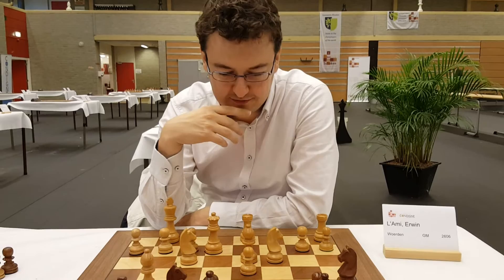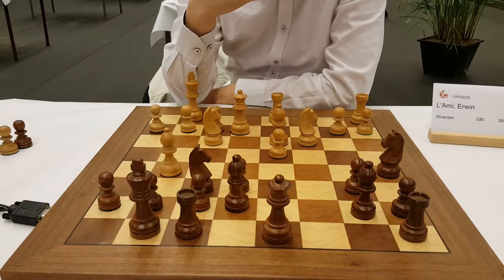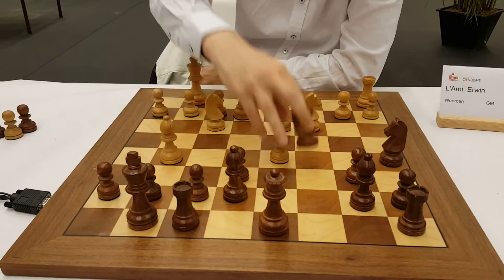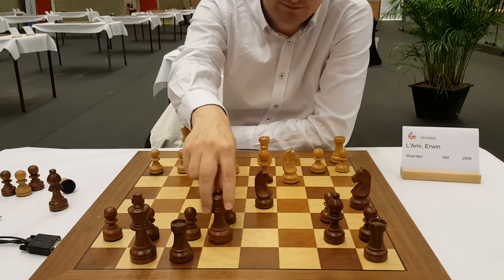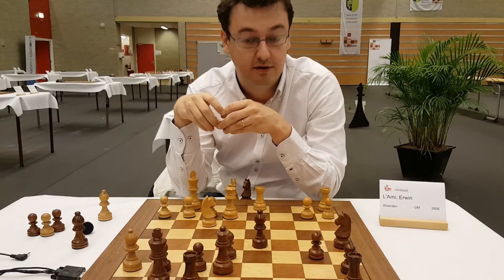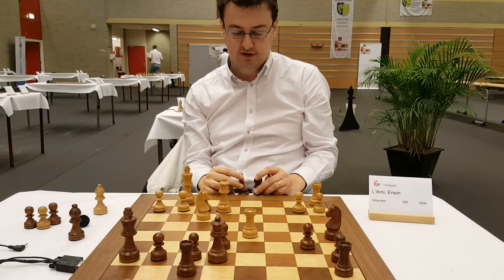At this point I thought that if Black gets a bit of time, he will probably manage to consolidate and be completely okay. So I thought it's time to break with d4-d5, a very interesting move. One option is to take with the knight, but after Bxe7, Qxe7, Nxd5, Bxd5, Bxh7, followed by Rxd5 — White is better because Black's king is perfectly weak. The pawn on e6 is pinned, so Rh5 is coming with a strong attack.